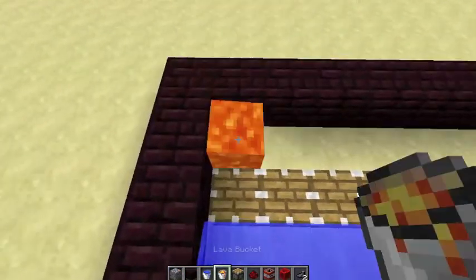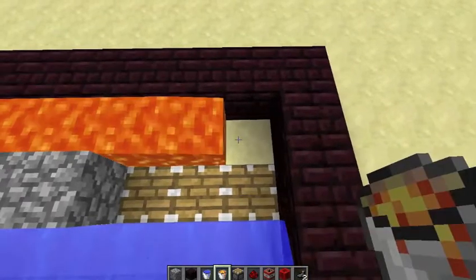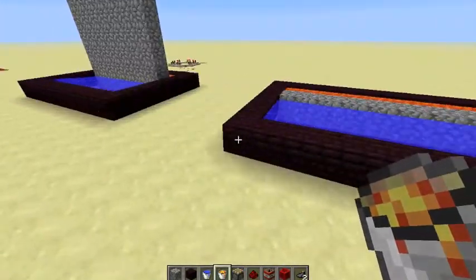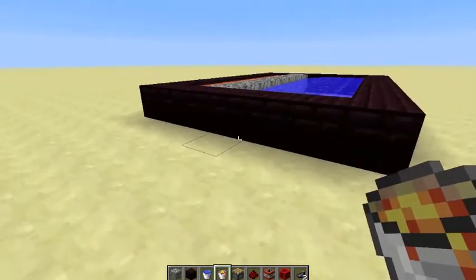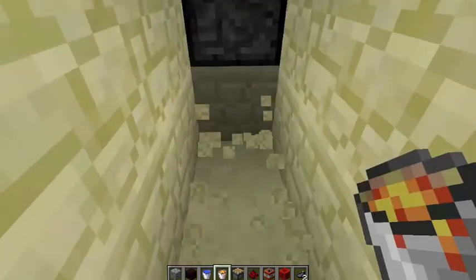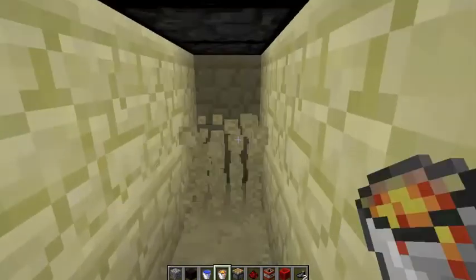Now you're gonna put some lava all around here — don't screw up, no pressure. Now you've got that big wall. Now you're gonna go under here and basically build a little room. I'm gonna timelapse this now.